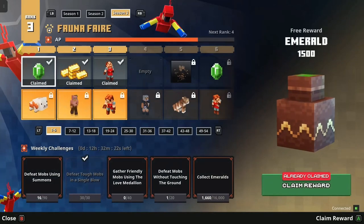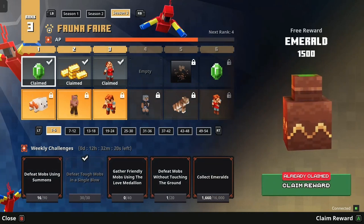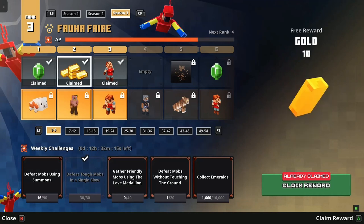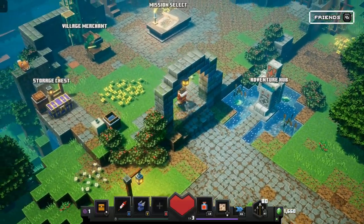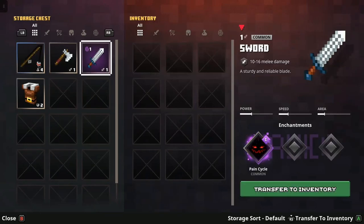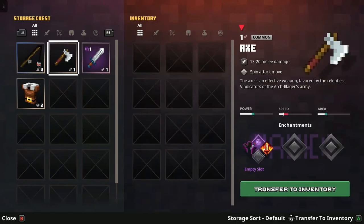Your adventure hub here. So you'll level up. We got a lot of new things, like I got this Howl - I guess it's equipped here. You got your storage chest. My inventory - I don't have anything in it. My fishing pole, my armor.